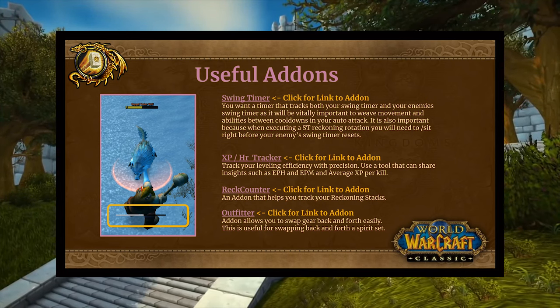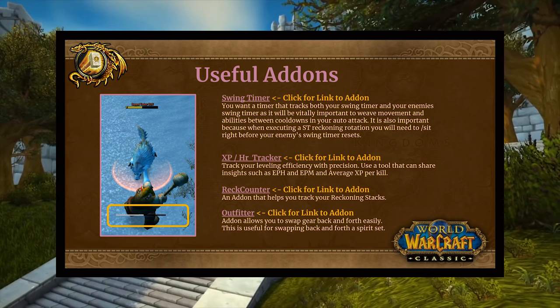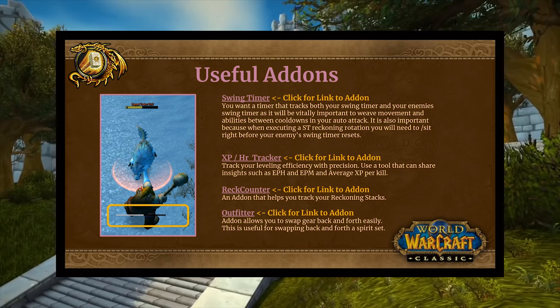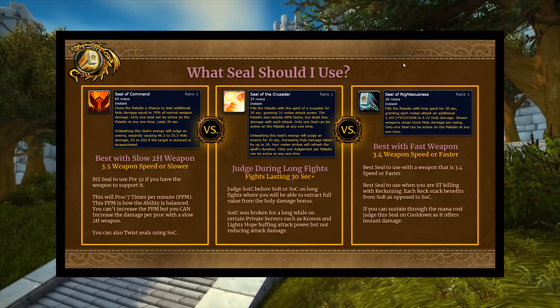The next thing is Outfitter — a tool that allows you to swap gear back and forth really easily. Even though spirit is not all that beneficial for a paladin, if you find some pieces with chunky spirit, keep those pieces. As you're moving from pull to pull, just throw on those pieces real quick.